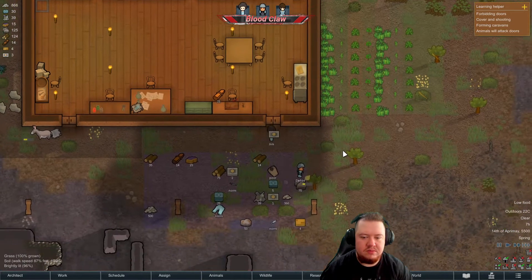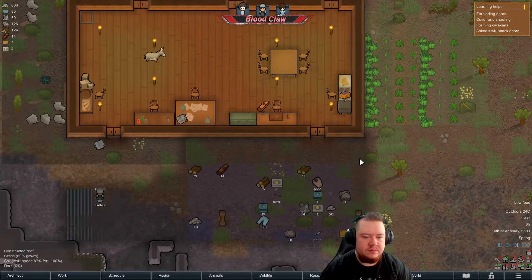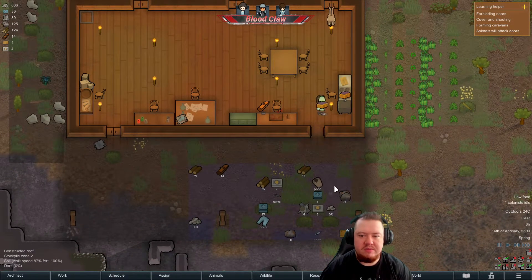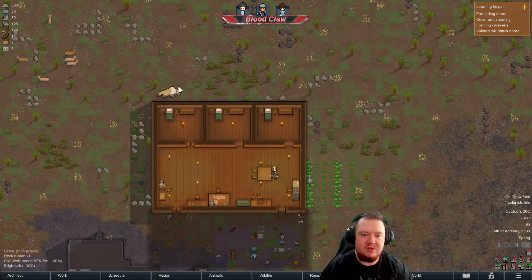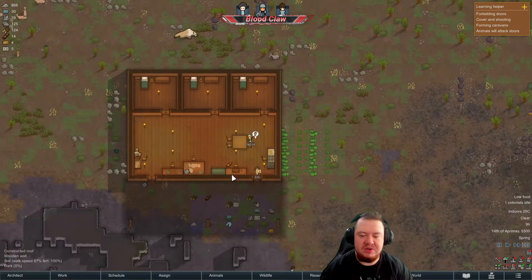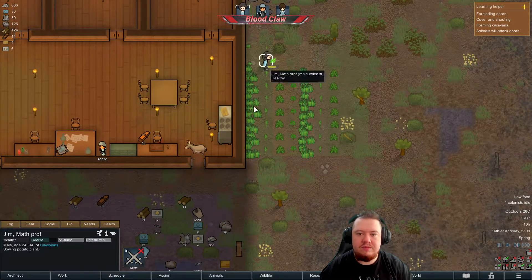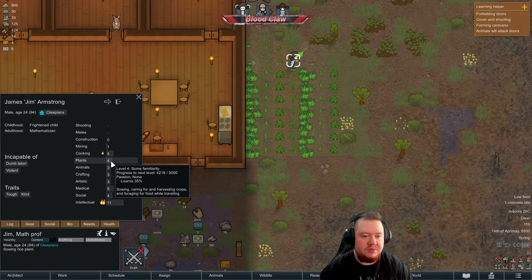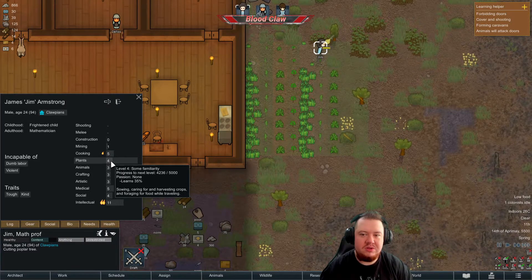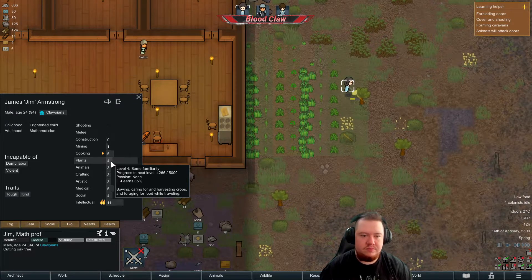That's my butcher table — Jim's cooking. I didn't realize I hadn't roofed this area yet, oh well it's done now. I know the sun rises over here and then goes this way so the shadows are over here — that's brilliant. Good old Jim. His plants skill should be going up — yeah, going up pretty fast too. Lovely.